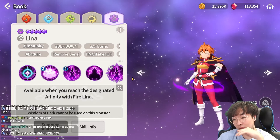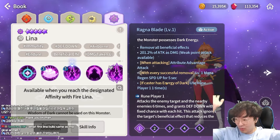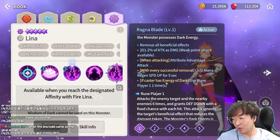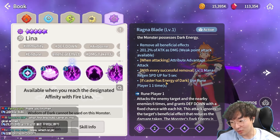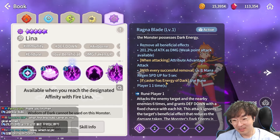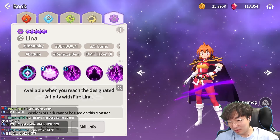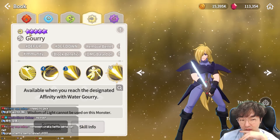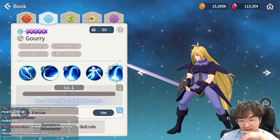Dark Lena works well with the Thunderstorm set — using skills two times triggers her faster at less mana cost. Her ultimate, Laguna Blade, combines weak point attack with attribute advantage damage and mana regeneration speed up. Overall she seems awesome. I think you don't need to select Dark Magic Knight in the one-year anniversary exchange because Dark Lena is literally the same — remove all, deal damage, mana regeneration speed up — but with attribute advantage attack, which is much better.